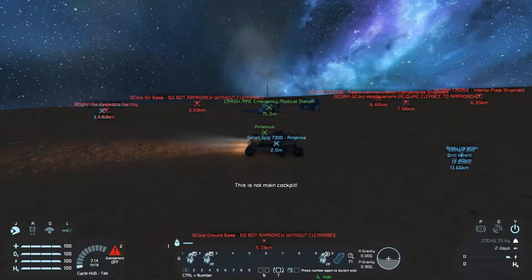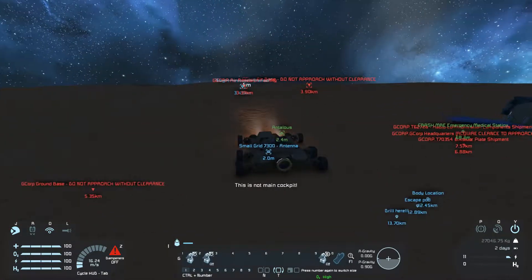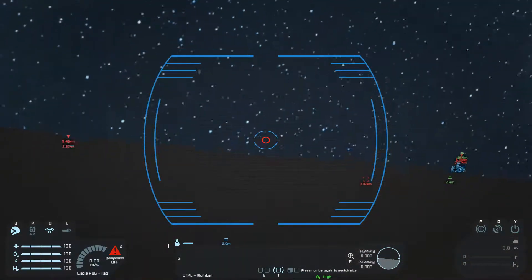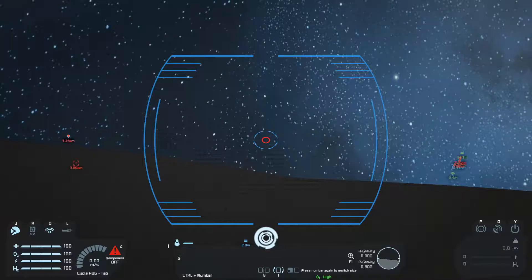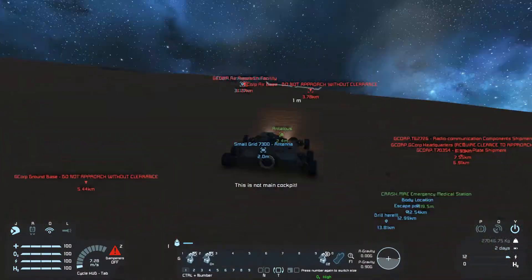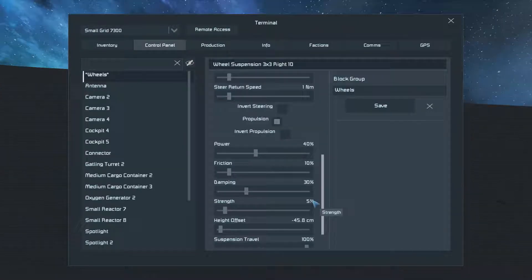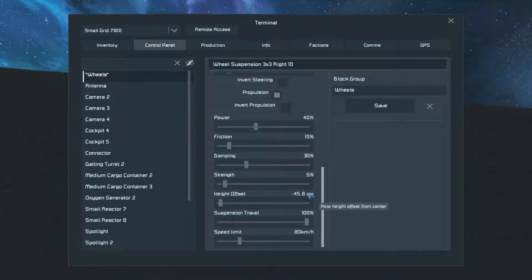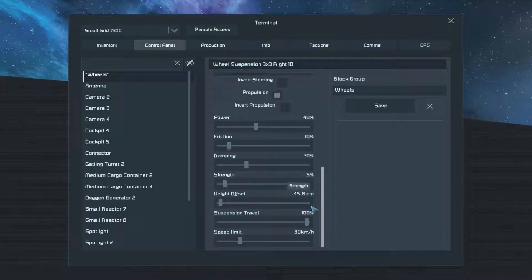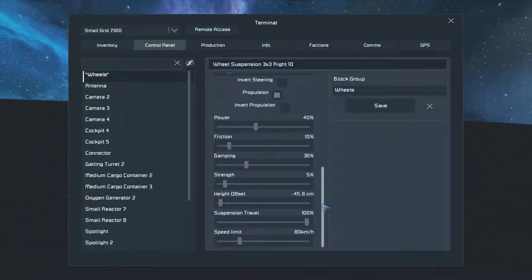It's nice to get a look at the base and figure out how to do things before we actually arrive. But there are so many hills that we have to get pretty close before I can actually see anything. So, three kilometers.